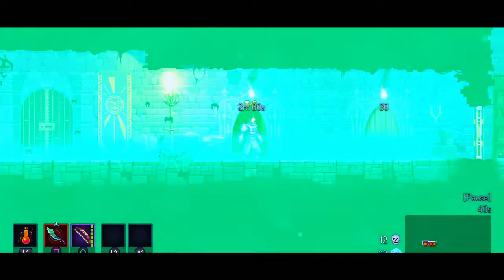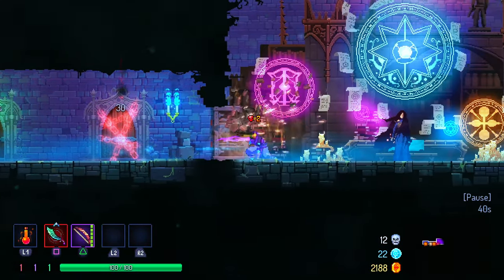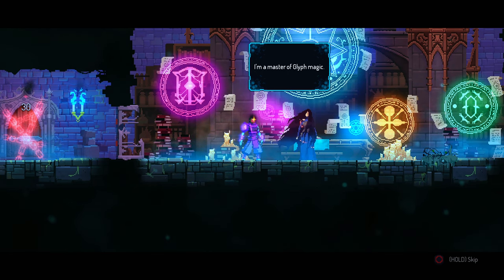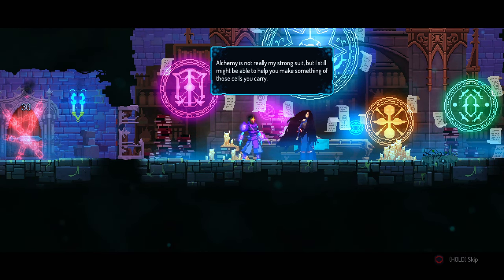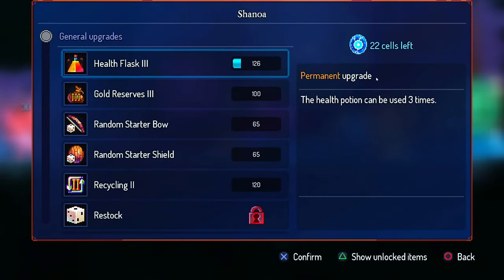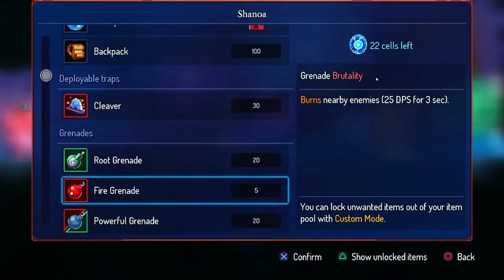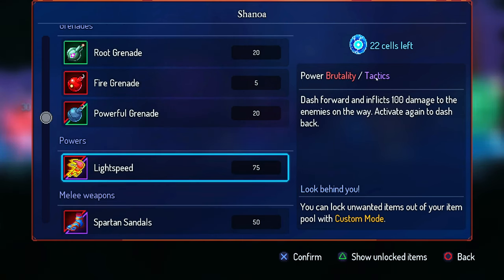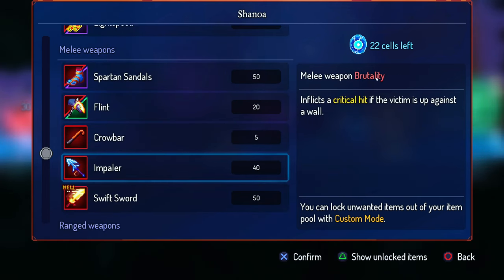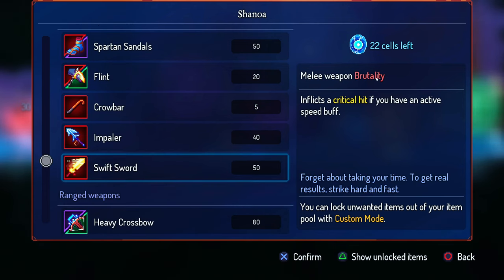Are we getting double damage now? Okay. What's happening — did we get anything new here? Oh, that one is a cool power. Impaler, impaler, swift sword.